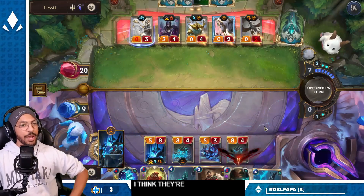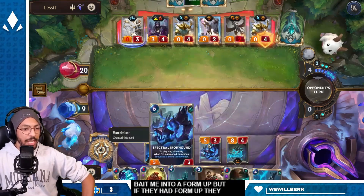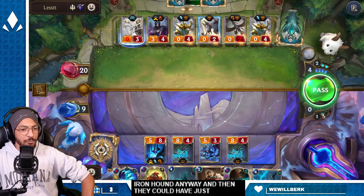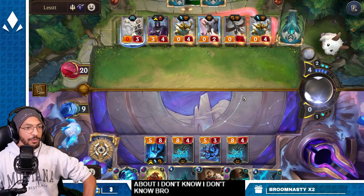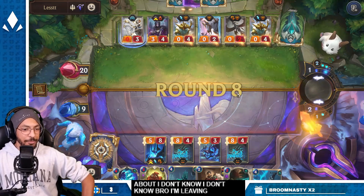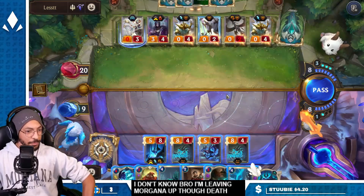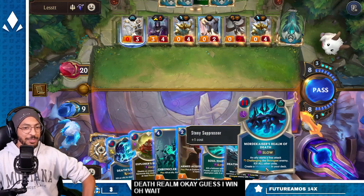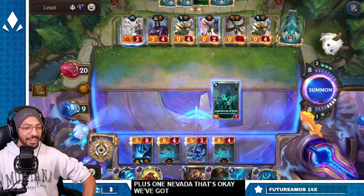I think they're trying to bait me into a Form Up, but if they had Form Up they would have just killed the Iron Hound anyway. Weird — because I had so much mana open, I guess they were worried. I don't know, bro — I'm leaving Morgana up though. Death Realm — okay, guess I win. Oh wait, no — it's plus one mana. That's okay, we've got a Chronicler of Ruin.